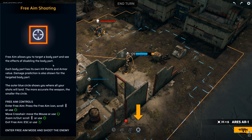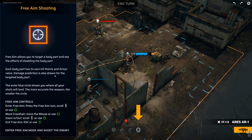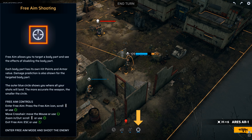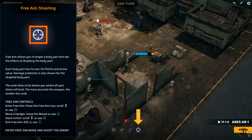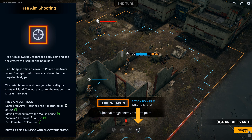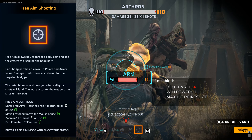Free aim allows you to target a body part and see the effect of disabling it. Each body part has its own hit points and armor value. Damage protection is also shown for the targeted body part. The outer blue circle shows you where all your shots will land — the more accurate the weapon, the smaller the circle. Enter free aim by pressing the free aim icon. Okay, cool.